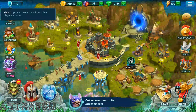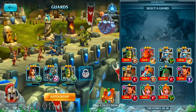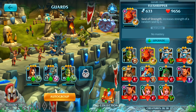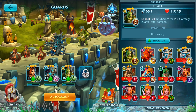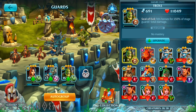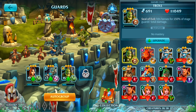Let's boost a guard some more — this and this. Increase strength of a random seal by one, hit heroes for 150% of stage guard total damage. It's interesting.